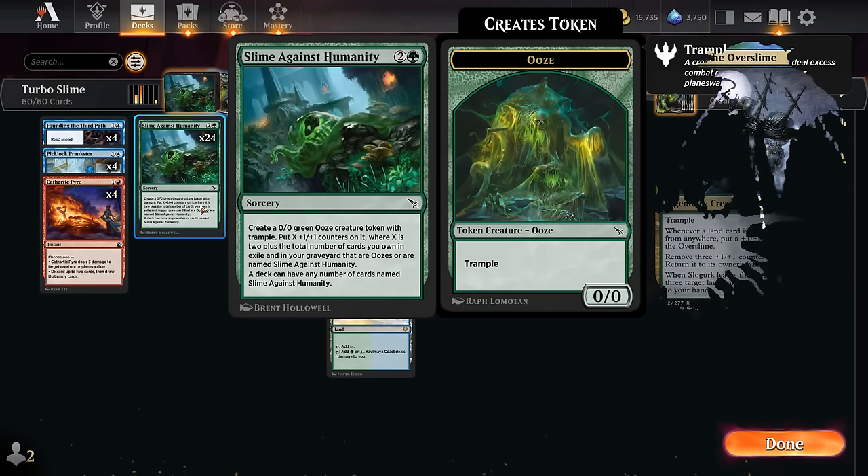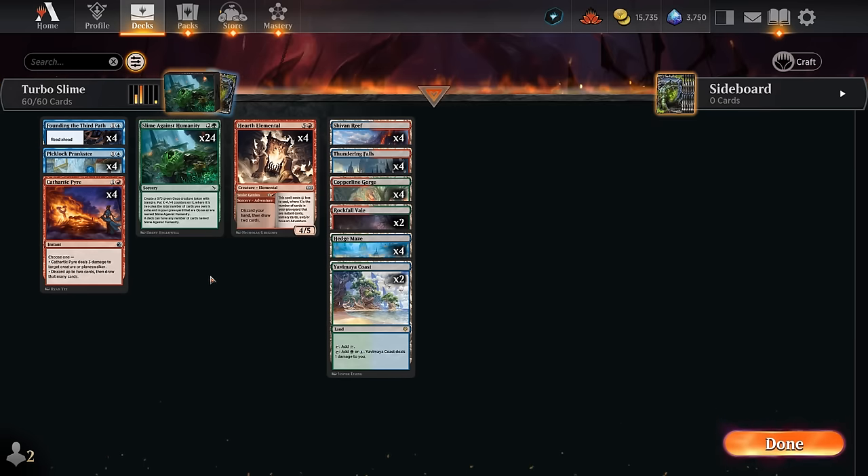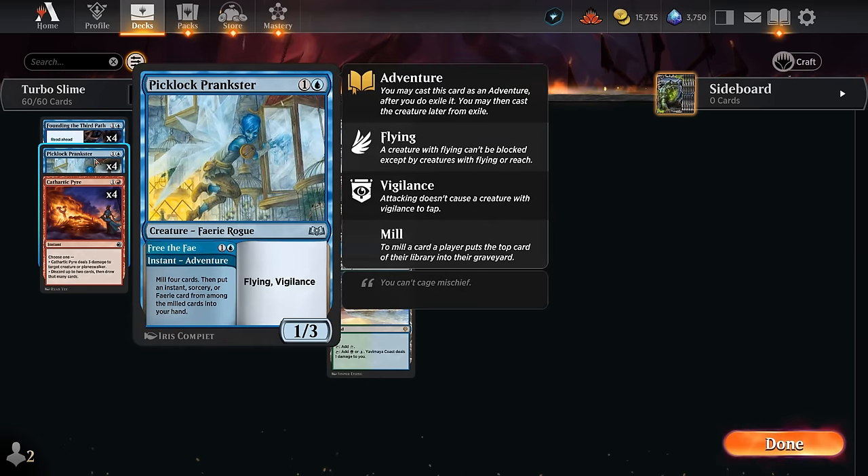We're not playing any other oozes in the deck — even though Slugurk was a consideration — instead we're going all in on Slime Against Humanity. The goal is to hopefully already make a large ooze token on turn 3 by discarding or milling some copies on turn 2, which we can do in a multitude of ways. Starting with Founding the Third Path, which can mill 4 cards from chapter 2, but ideally we start from chapter 1 where we get to cast an instant or sorcery with mana value 1 or 2 from our hand without paying its mana cost — which could include Piclock Prankster's Adventure, where we mill 4 cards and then put an instant, sorcery, or fairy from among those cards into our hand, putting some copies of Slime into the graveyard.